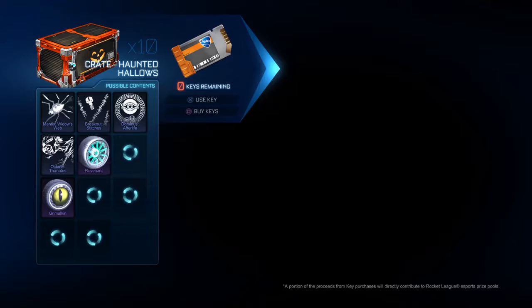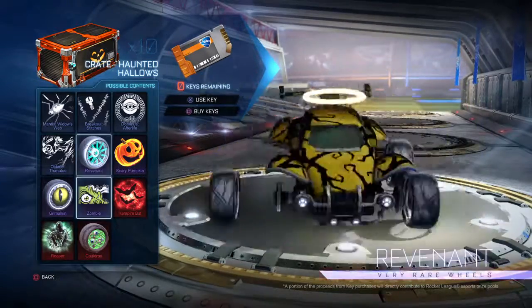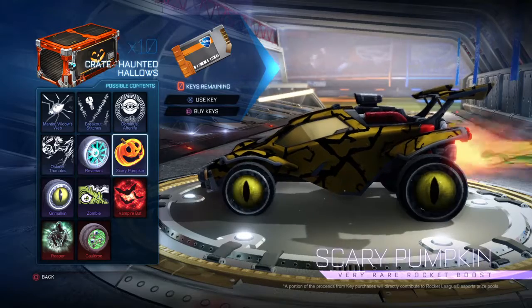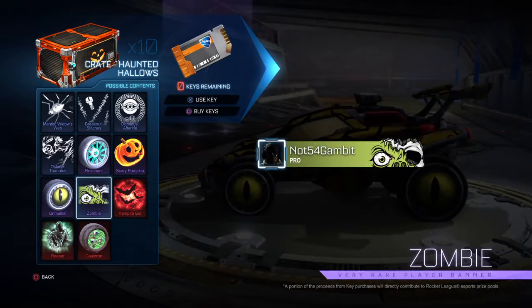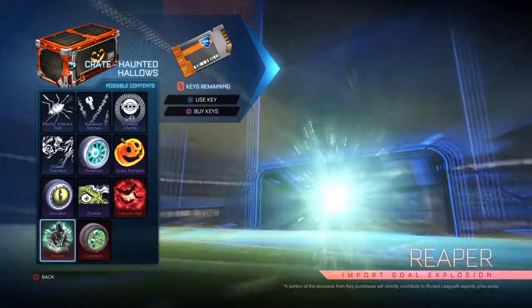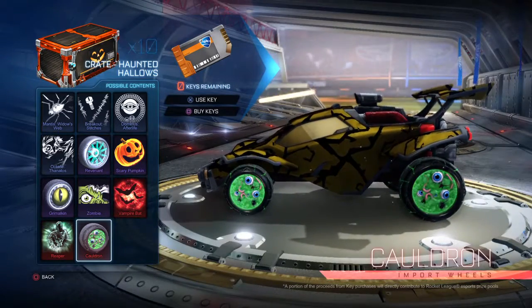For the Haunted Hallows crate — you guys should know everything about this. These wheels I don't even know how to pronounce: Scary Pumpkin, Grimmelkin — I already have that — Zombie, Vampire Bats, Reaper, and Cauldron, which look just disgusting.